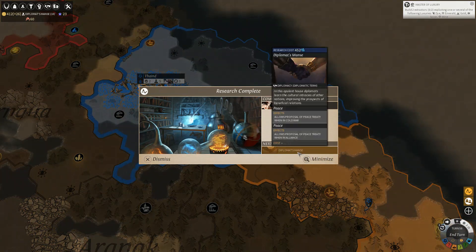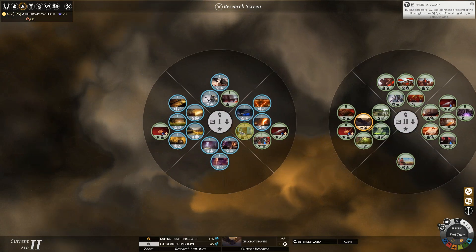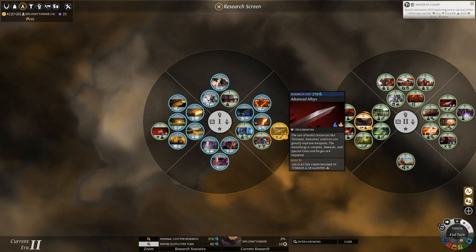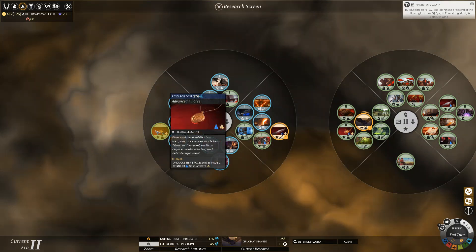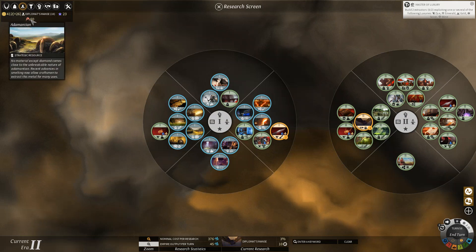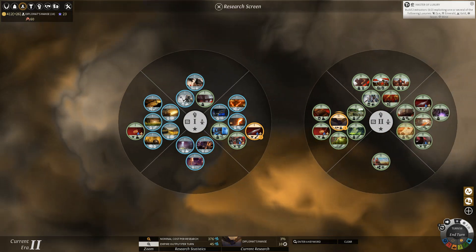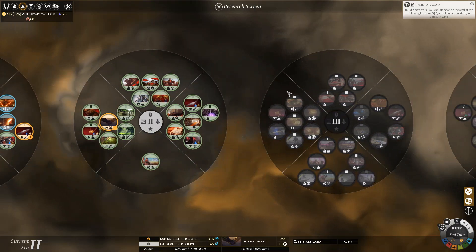Rookery is done, so I'm actually going to switch research. I really want to max out a whole bunch of the tech 1 ones before we do tech 2s. I want to do Advanced Alloys over here — that'll unlock weapons made out of titanium or glass steel, which will be kind of useful. Though actually, we have adamantium. So we need to find out what uses adamantium, because we should be able to make a few things out of it. It looks like it's actually a tier 3, so it's really rare.